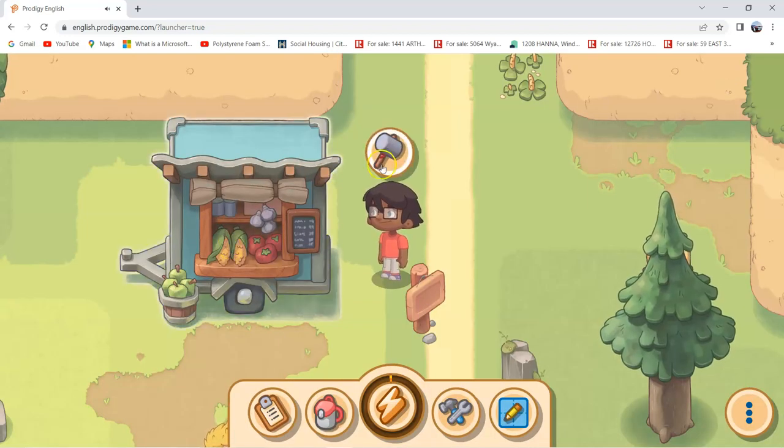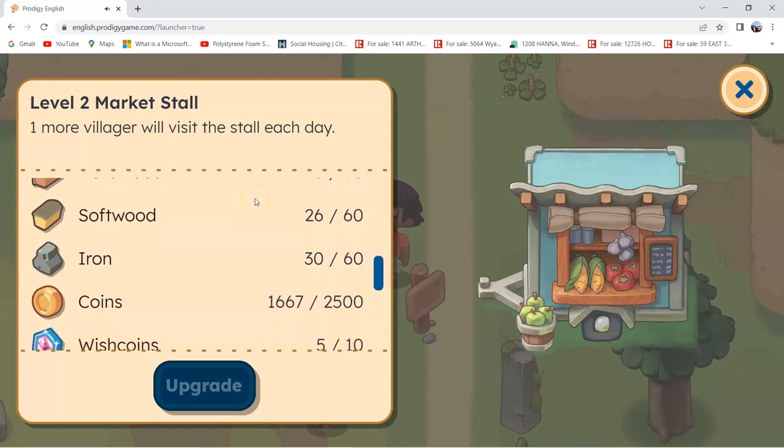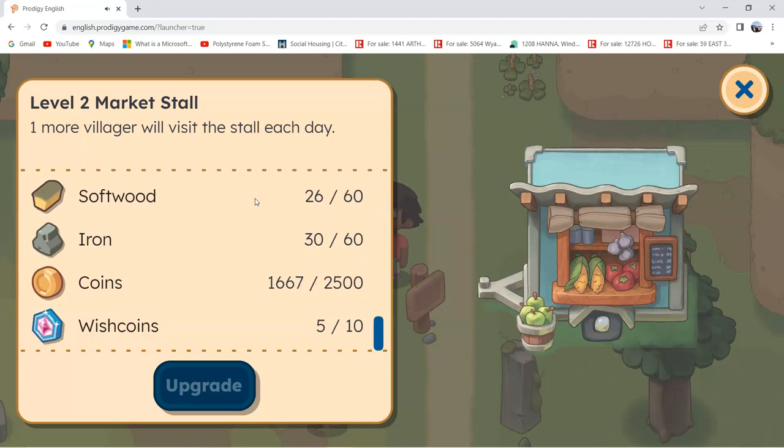Now let's see what we need in order to upgrade the Market Style. So we need 60 hardwood, 60 softwood, 60 iron, 2500 gold coins, and 10 wish coins.